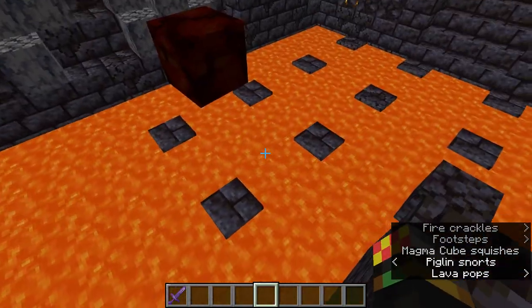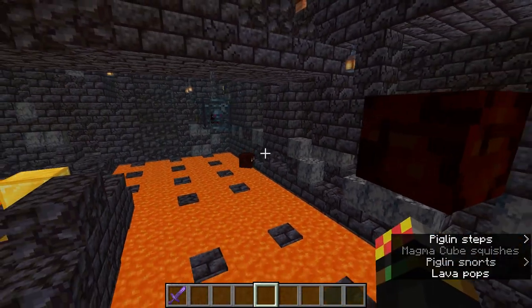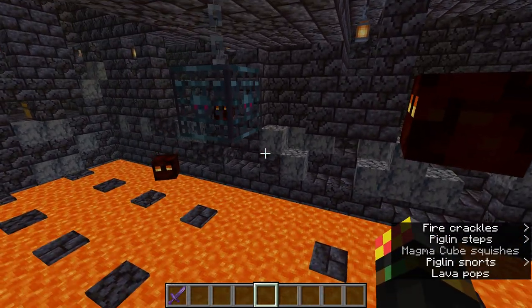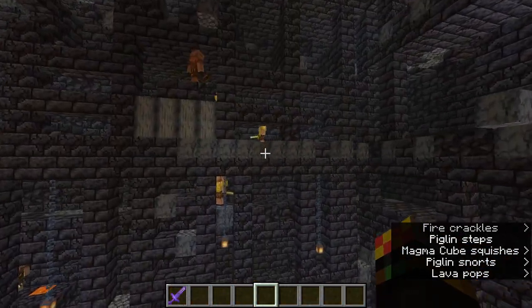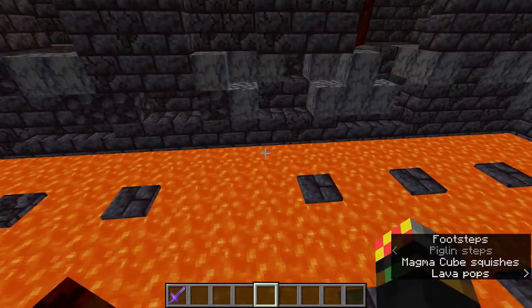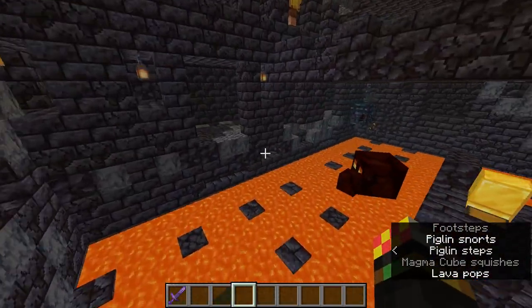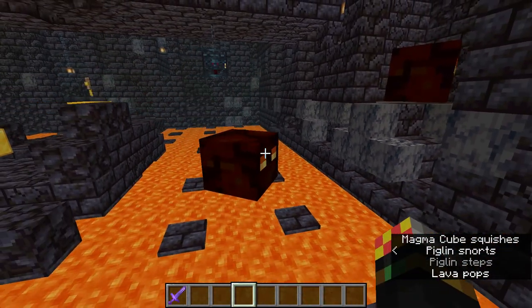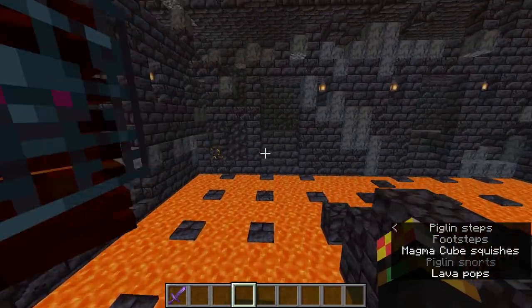Look at this magma cube spawner - it's the only instance where it actually appears in the game. So if you want a nice magma cube farm, simply find one of these bastions. It has to be this specific type of bastion, as there are different types. Construct a farm around it - people are smart enough out there to build a nice automatic farm where you just sit and get loads and loads of magma cubes.